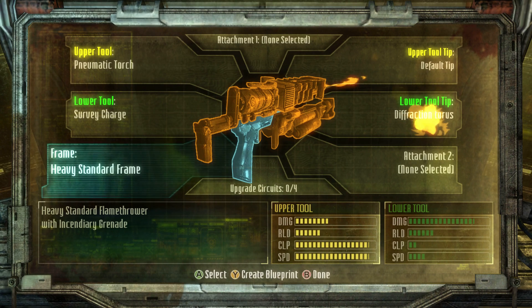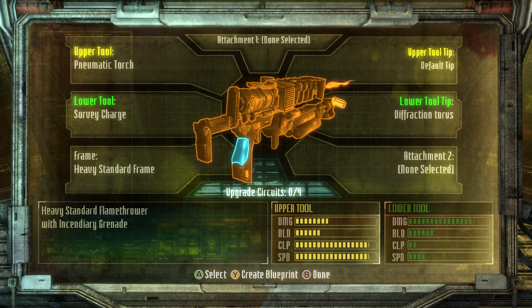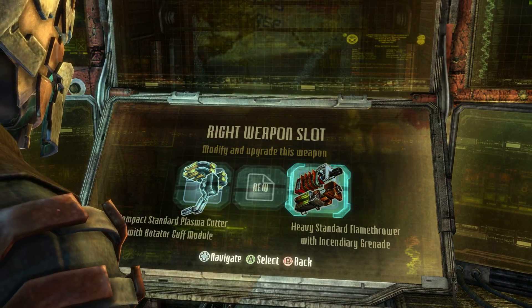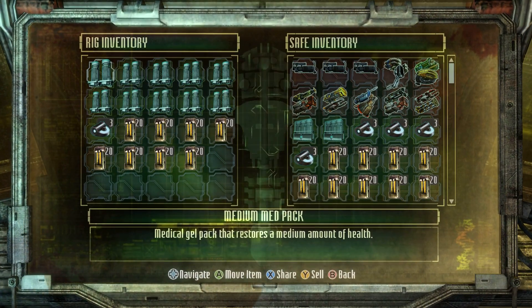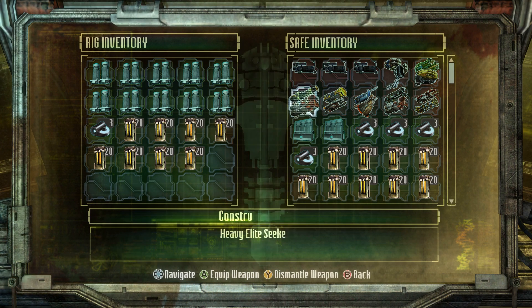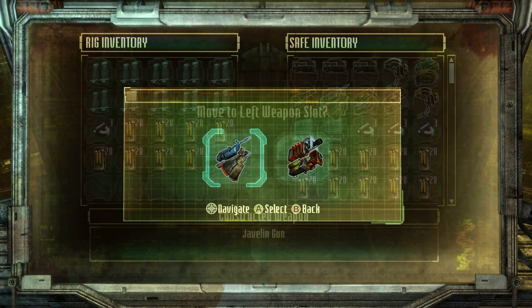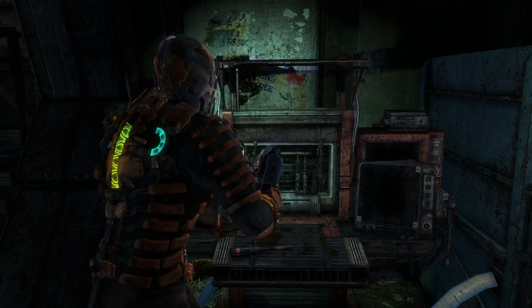The plasma cutter I'm assuming is going to be unchanged — they don't actually give you a schematic for it. The flamethrower is a pneumatic torch and survey charge; the survey charge is modded to give you an incendiary grenade, and it's very underwhelming. Let me just say that. Let's go ahead and swap out the flamethrower because it's a really sad mechanic.